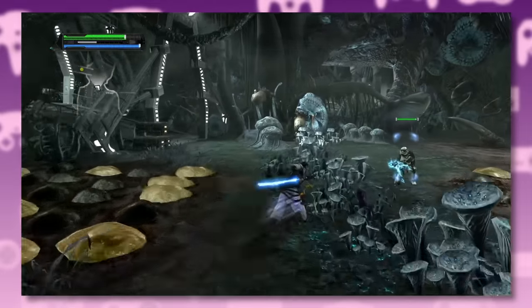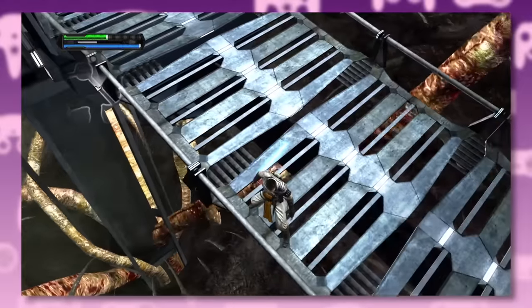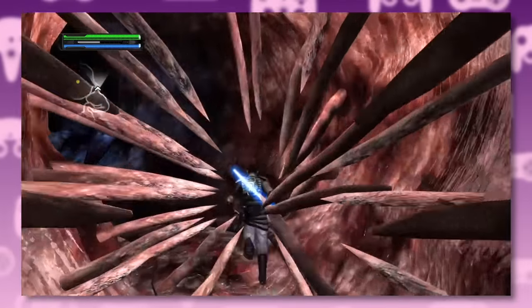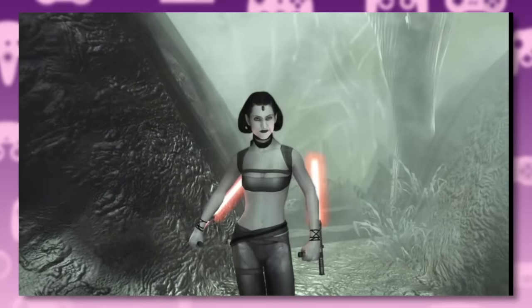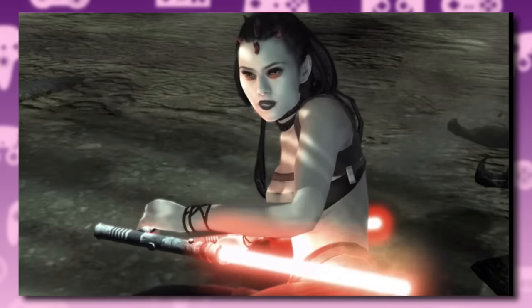After liberating Kashyyyk, Starkiller heads back to Felucia. Remember that overgrown Sarlacc? You're going to have to get inside that thing. Deep inside, you find Bail Organa. Shaak Ti's edgy apprentice has turned to the dark side, and she's got a pet Rancor who's also been edified. Starkiller defeats both of them but lets the alternative teenager go.